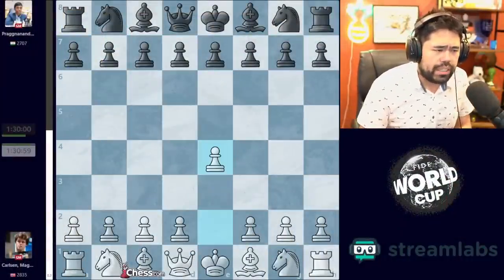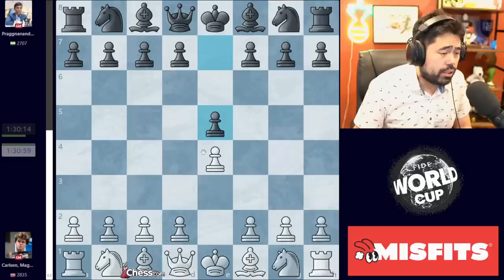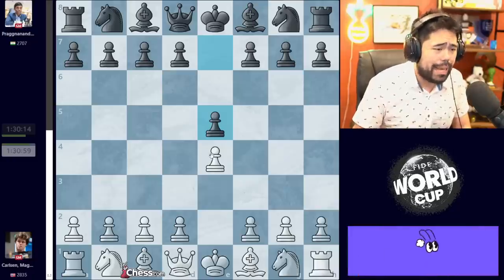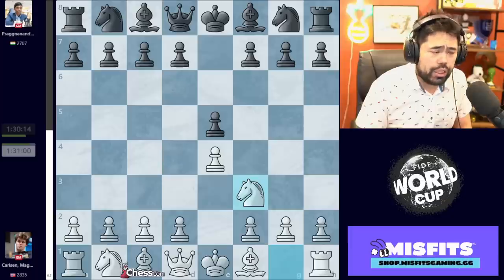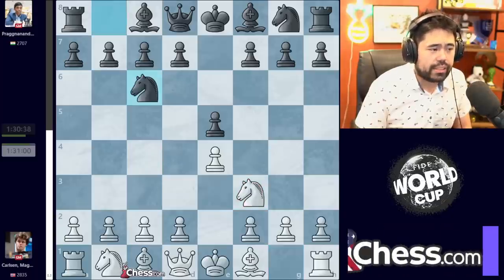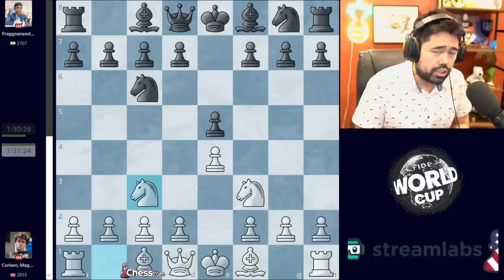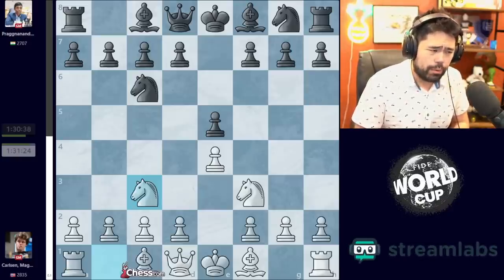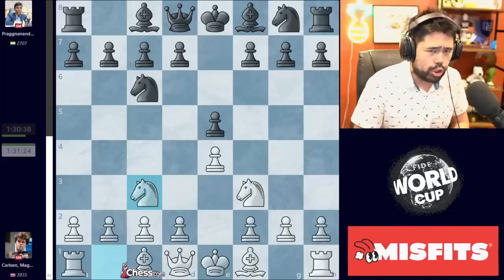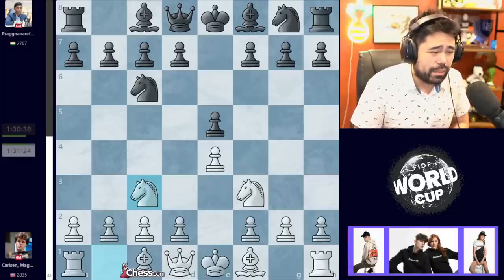Magnus has the white pieces. He starts with E4. Pragnananda plays E5. No surprises here — in a tense match you want to try to be as solid as possible. We get E4, E5, Knight to F3, Knight to C6 from Pragnananda, and now Magnus plays Knight to C3. This move is a little bit of a bummer to me when I saw it occur on the board, because this can lead to a couple of different directions, but all roads generally lead to games which end fairly peacefully and without a lot of exciting moves being played.